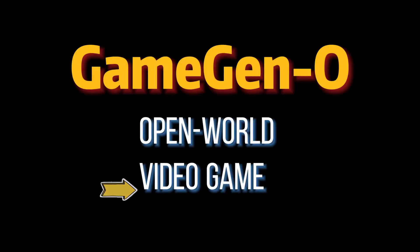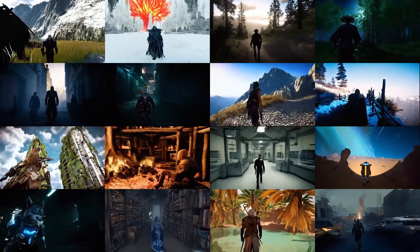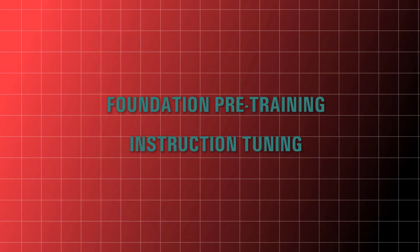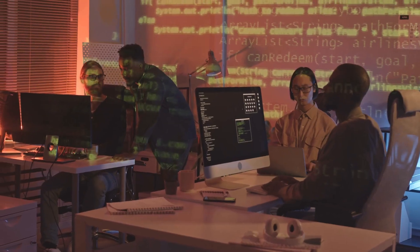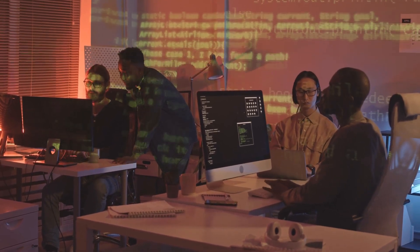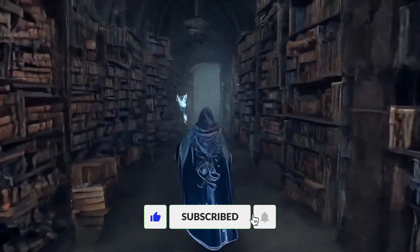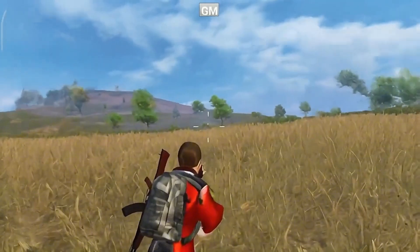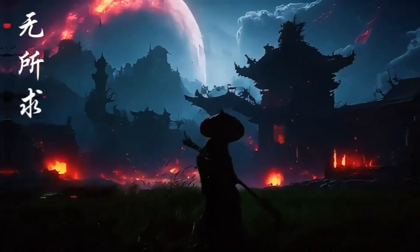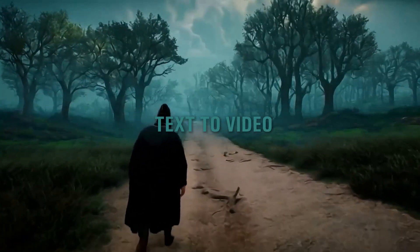The training process. There's a lot more that went into the development of Game Gen O. The real magic happens during the training process, which includes two major parts: foundation pre-training and instruction tuning. In foundation pre-training, the team focused on compressing the video clips by making use of an auto-encoder. This encoder was adapted in a way that made it perfect for the gaming domain, capable of handling the many unique challenges that come with generating game-like content. This stage is where the model learned to generate text-to-video content.